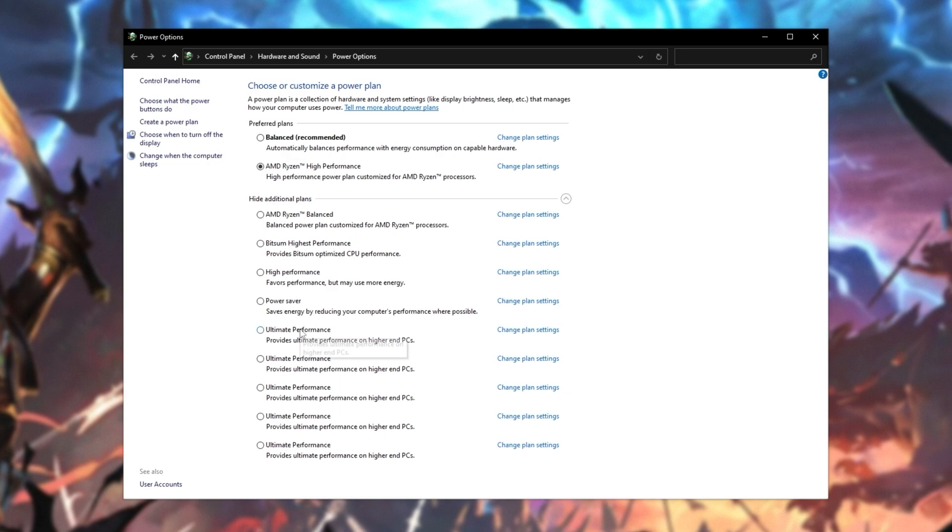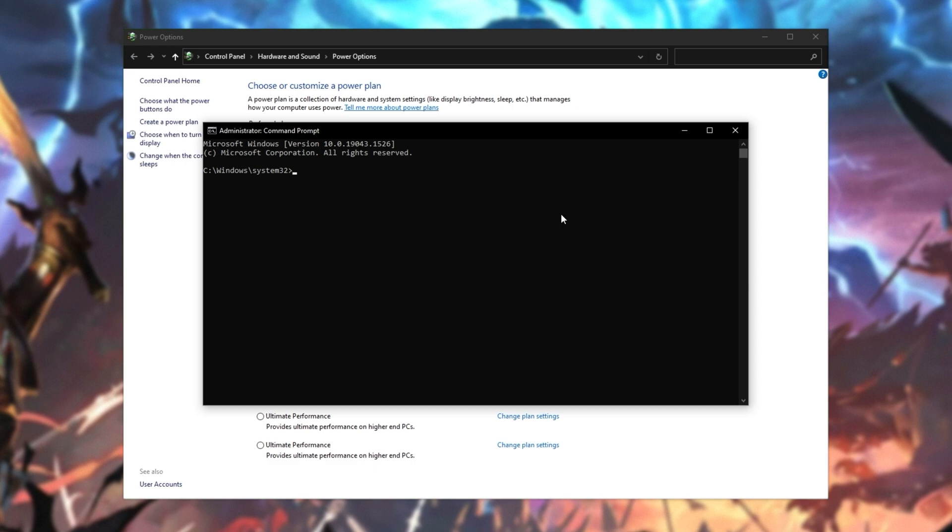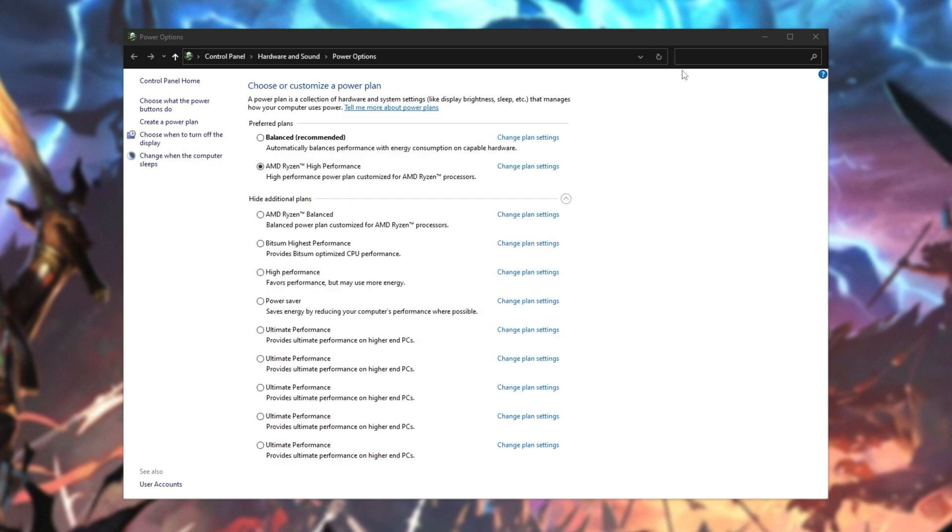If you'd like to try out the ultimate performance power plan, in the description down below you'll find a bit of code that you can copy. Hit start, type in CMD, run it as admin, and paste it in here with Ctrl+V, then hit enter. Upon doing so and refreshing your power options screen, you should see a brand new power performance plan. Select this and you should immediately notice an improvement in performance.